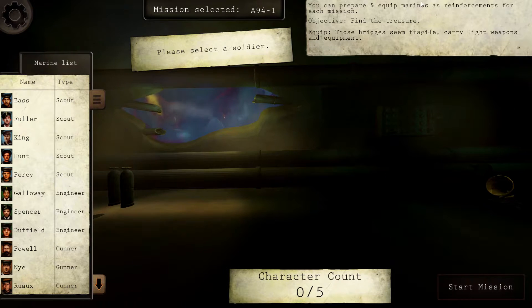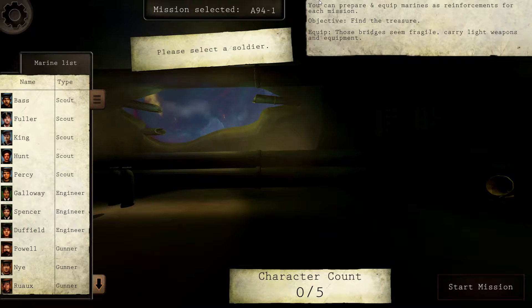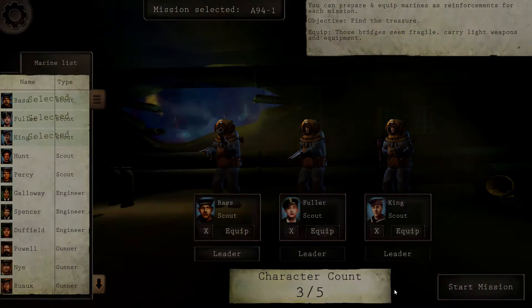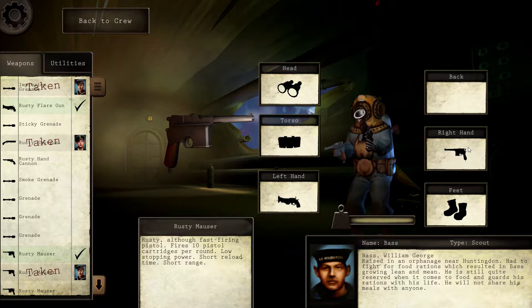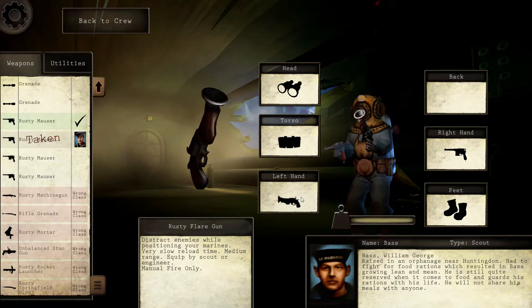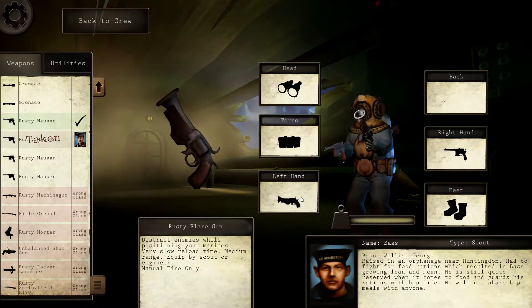I don't know what's going on there, but anyway. You can prepare and equip your marines. Those bridges seem fragile — carry light weapons and equipment. We're going to do that. We're going to go and send three scouts, as we did before. We've got our rusty flare over here, and I'm not going to use it — distract enemies while positioning your marines, very slow reload time, medium range, equipped by scout.